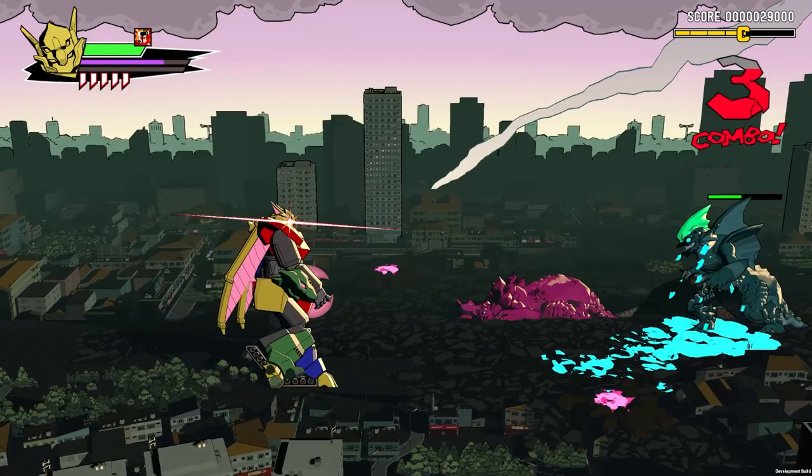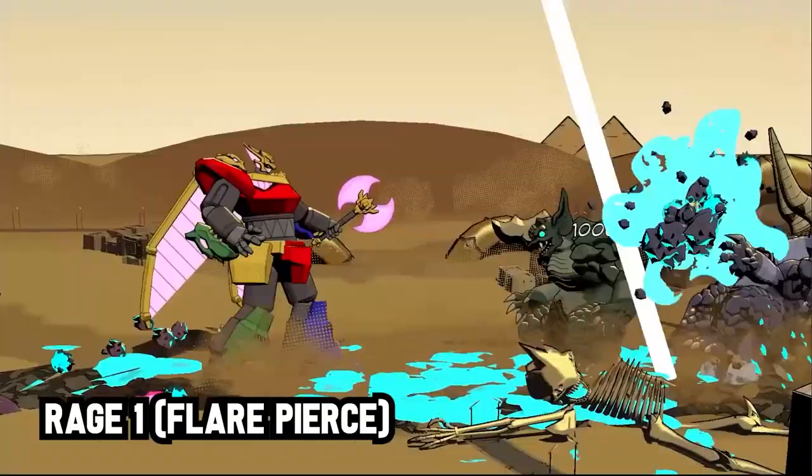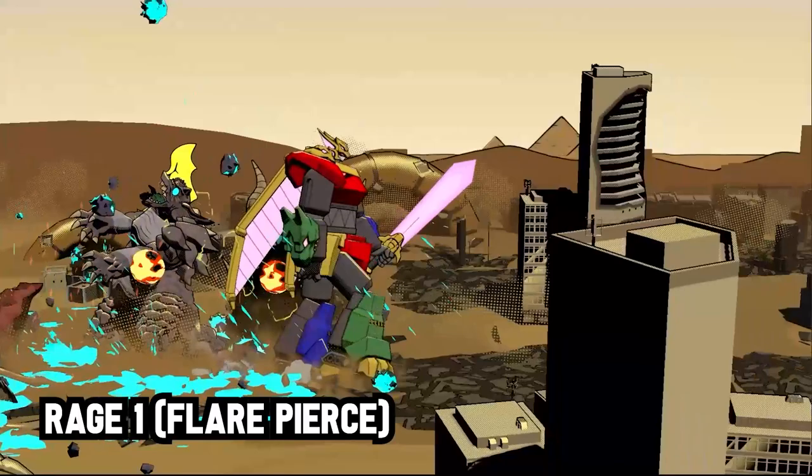Meteor Temujin's first rage attack is Flare Pierce, a very fast and far-reaching dash attack that marks damaged enemies with a flare bomb. Marked enemies explode after a short delay, taking further burn damage. Using this attack switches Temujin's weapon to the sword.